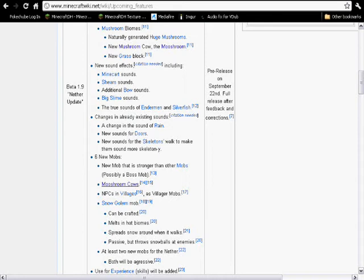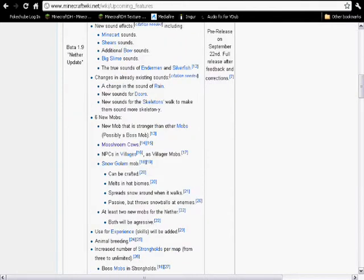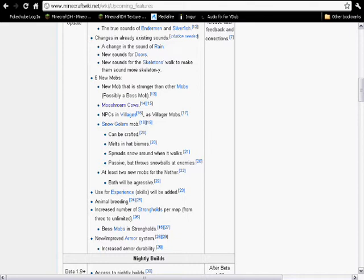Six new mobs. New bullet is stronger than other mobs — possibly a boss mob. Mooshroom cows, NPCs in villages — that's villager mobs. Snow golem mob, can be crafted, melt in hot biomes, spread snow around when it walks, passive but throws snowballs at enemies. At least two new mobs for the nether — both will be aggressive, used for experience. Skills will be added. Animal breeding. Increased number of strongholds per map, from three to unlimited. Boss mobs in strongholds. New and improved armor system, increased armor durability.